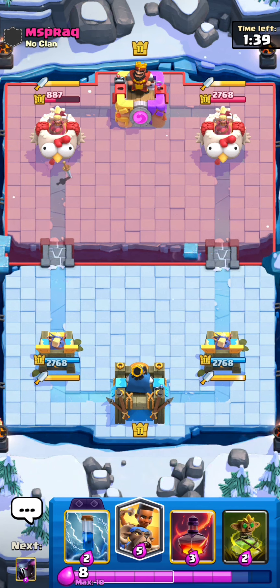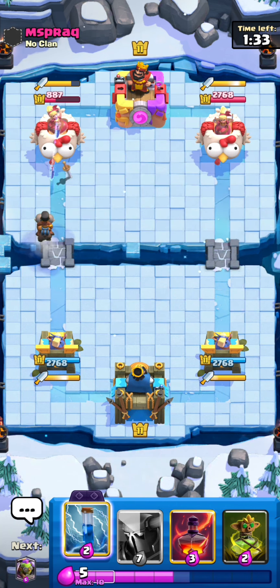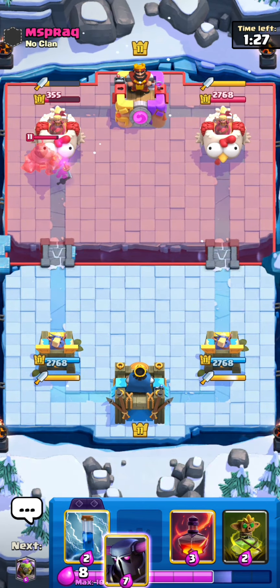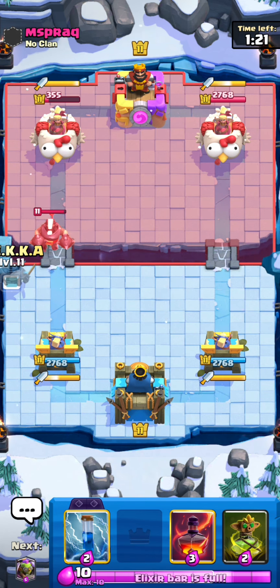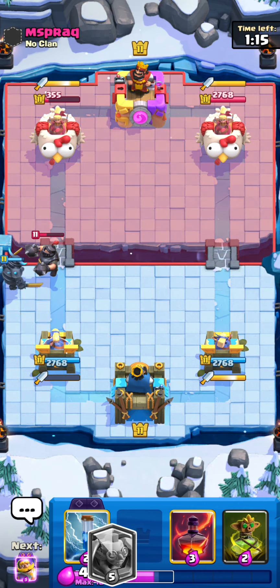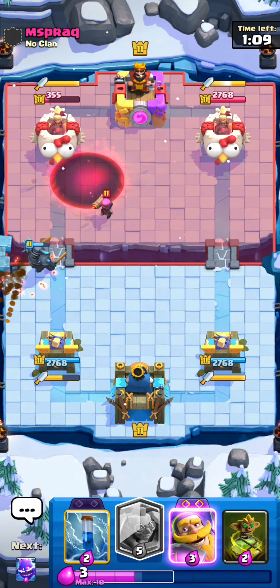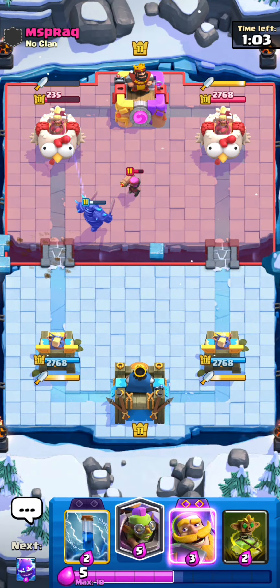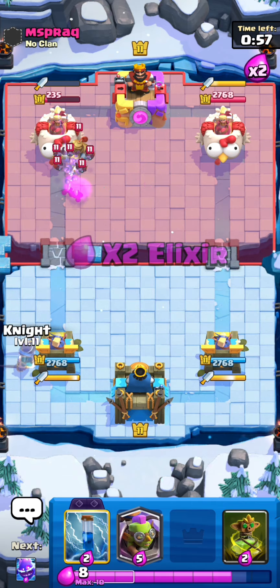With evolutions, what they always try to do is release one - take the Goblin Giant and Goblin Drill for example - and make it the most broken thing ever, absolutely busted. Then they wait for everyone to buy the card, make loads of money, and then just nerf it to the point where no one can play it - the evolution is just not viable anymore. It's so annoying - I just don't get why you would do that.